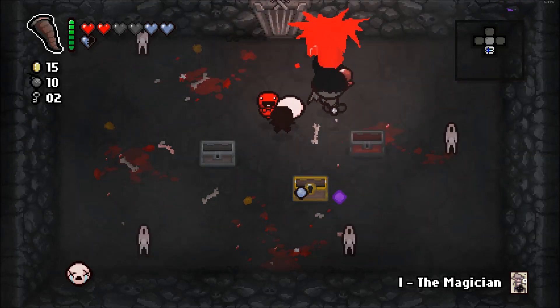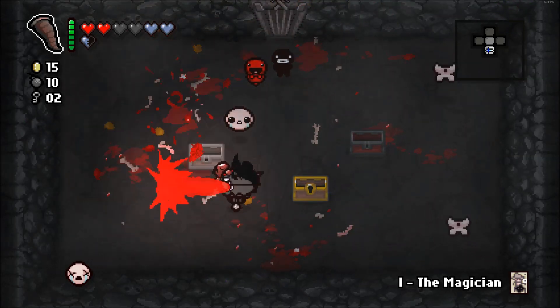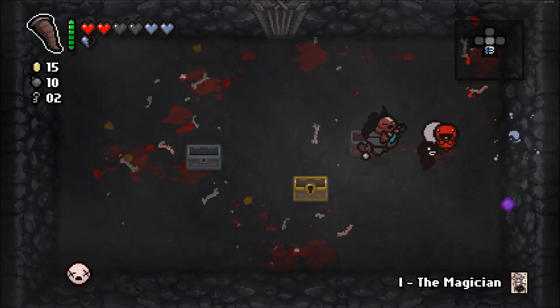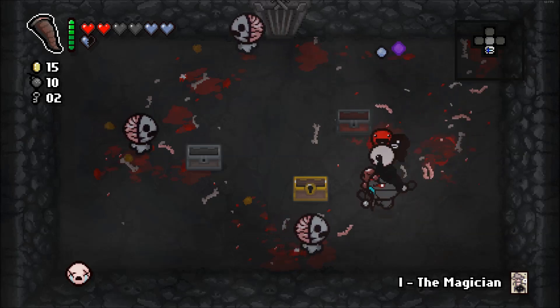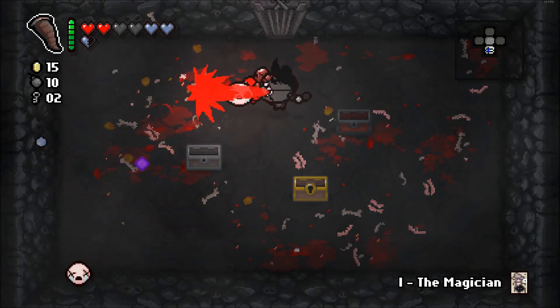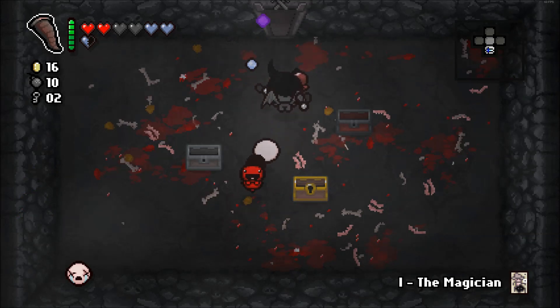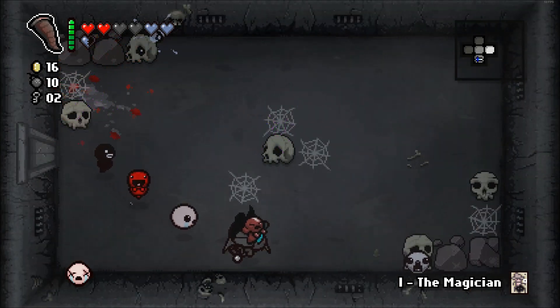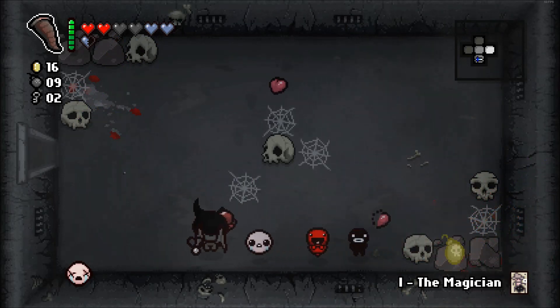I keep forgetting that these enemies are flying. Well these guys aren't, but do I really want to use a charge on that? Six room charge takes a while to get back. I guess for these guys it would be nice if I didn't have Brimstone — I've got like the melee equivalent of Brimstone. It's really not too good.